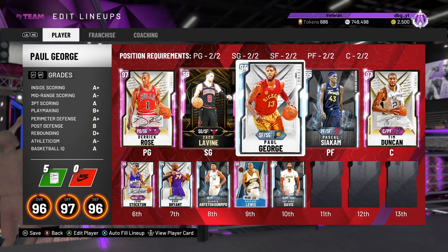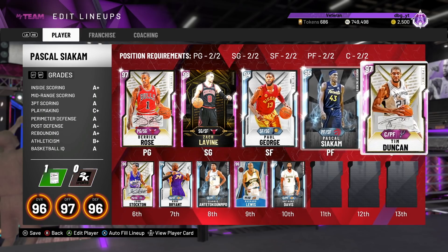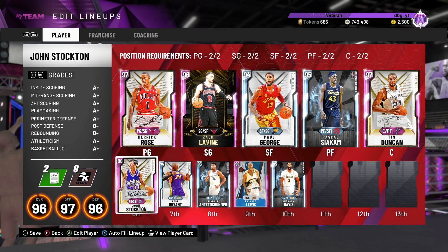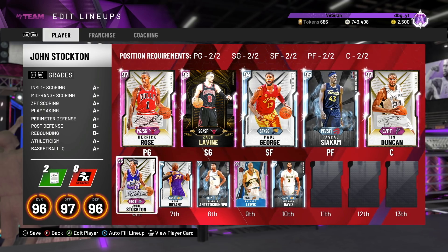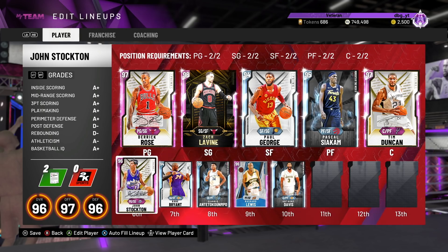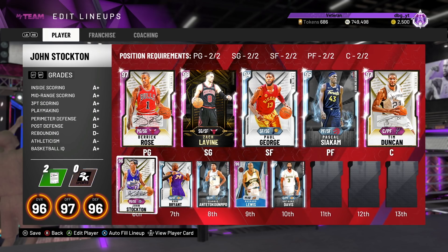In my opinion, these are the most overpowered players in this game — the best as my starting five and the second best as my bench five, all players you can buy. If we look at the best of the best including non-buyable cards: John Stockton would be replaced by Baron Davis at point guard. Kobe and LaVine remain at 2-guard. Small forward — Paul George is still number one without question, with maybe Grant Hill at number two. Power forward — Blake Griffin or Serge Ibaka Opal are debatable options. And centers — David Robinson comes in as the best, followed by Tim Duncan. Anyway, that is the video — these are the most OP players. Thank you guys for watching, please like, comment, and subscribe.